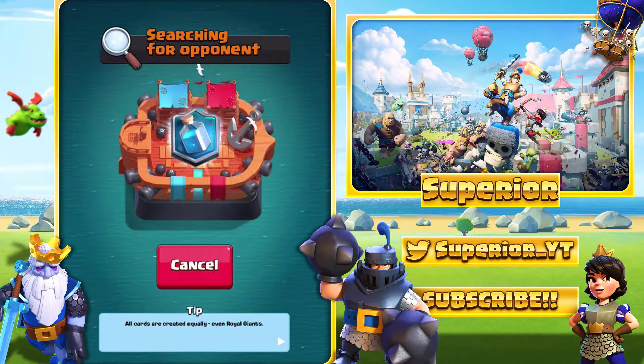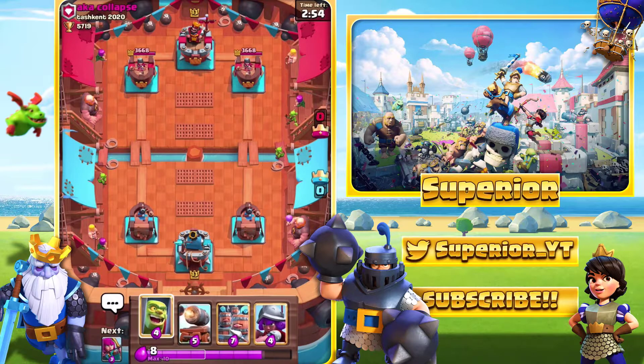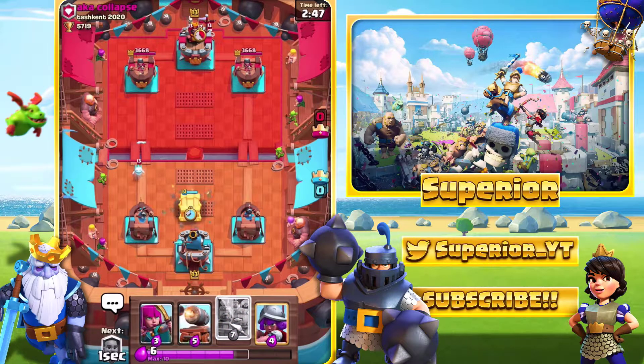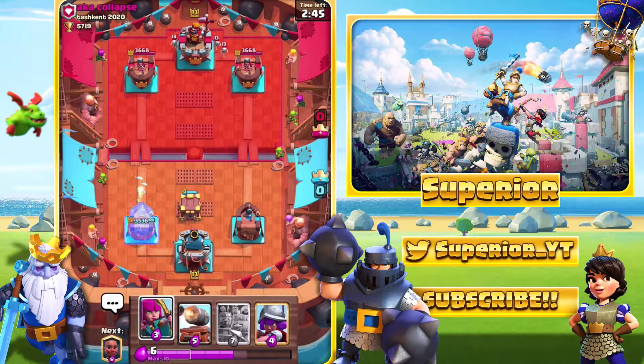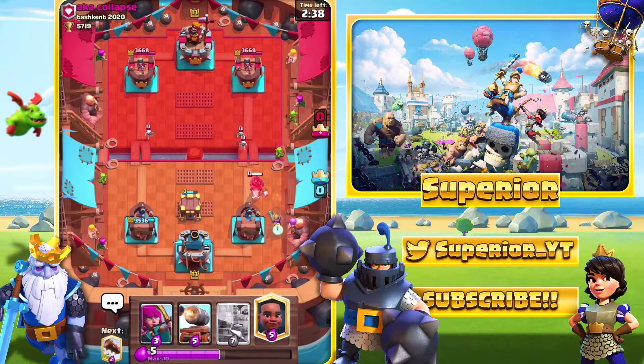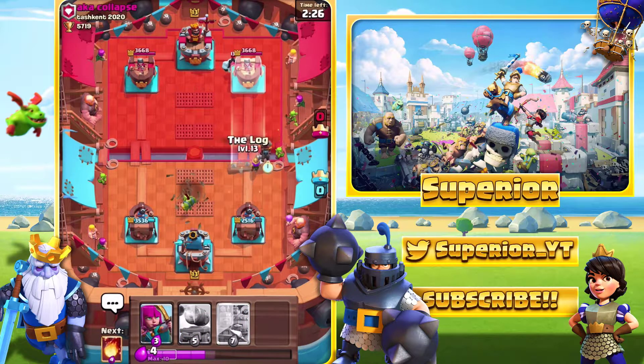Let's jump into another game right now. Hopefully I don't get interrupted inside this match. We've got the Goblin Cage down right now. We'll go Musketeer over here — the Hog Rider will probably get two to three shots off but that's expected. We'll go in with the Ram Rider and then probably prediction Log.